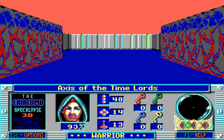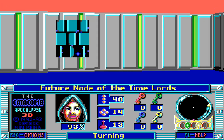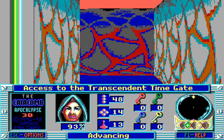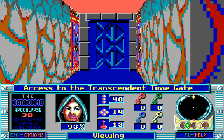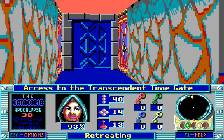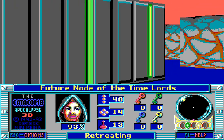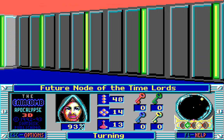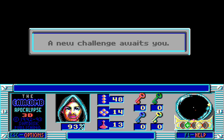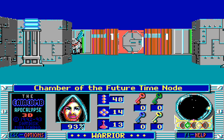Namely, this area here, and the axis of the Time Lords, and a portal right here — the future node of the Time Lords — and an obvious secret area which leads through a transcendent time gate. Gather the four keys from the time nodes before passing through these doors. That is a very important hint, because you do not want to do that incorrectly — you might have to redo whole levels, as these are sort of instanced versions of levels.